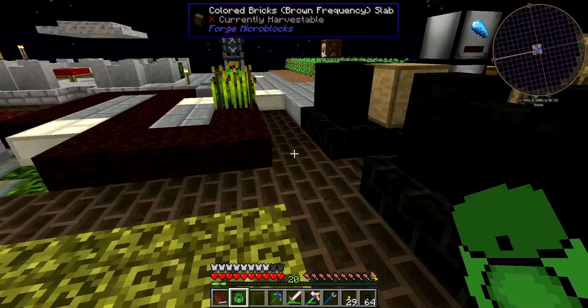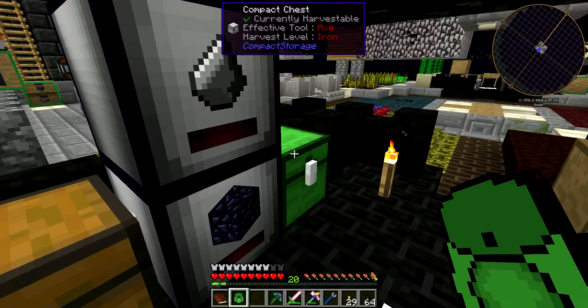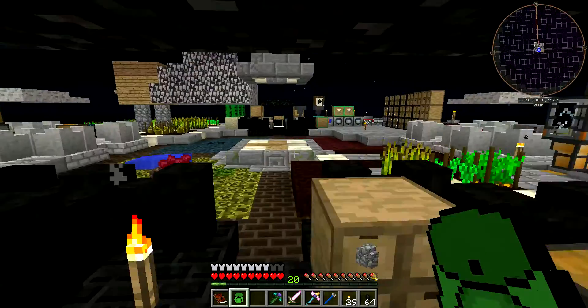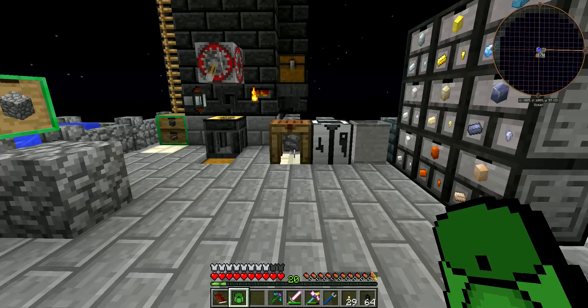I'm going to put some of my stuff in here that I don't really need in my inventory. The next thing I want to do is take all of these and put them in here, then replace each one with a different color. We're going to color-code them and sort. That way, off camera, I can sort these out and get them hooked up.